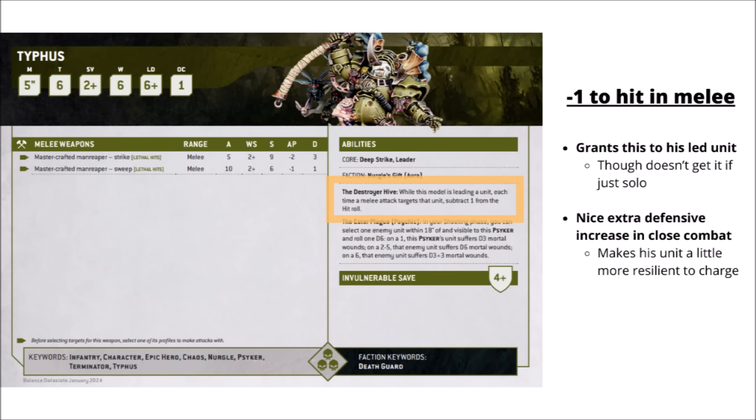For his buffing rules, he gives his unit a minus 1 to hit in melee — but he only gets this if he's leading a unit, so not if he's dropping solo. Still, that's quite a nice boost from the Destroyer Hive. It means that if enemies are trying to assail your Death Shroud in close combat, they won't be quite as easy to take out as they otherwise would be, and he is likely to wind up in combat given he'll be seeking it out himself.